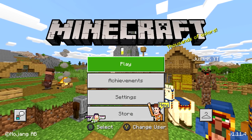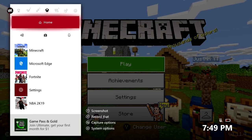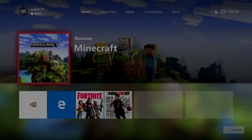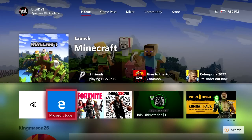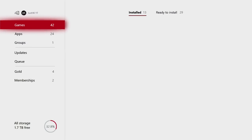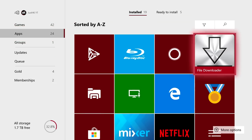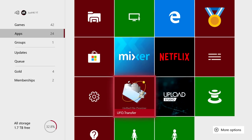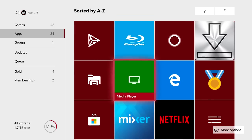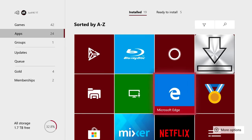What you guys need for this is an Xbox. I'm going to back out of Minecraft because you won't be in Minecraft to do this. You'll need Microsoft Edge, File Downloader, and UFO.Transfer. All of those apps are free on the Xbox, so you can download them at no cost and they take up basically no storage.